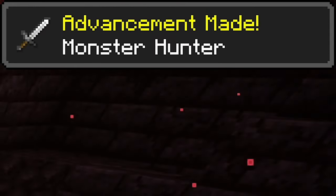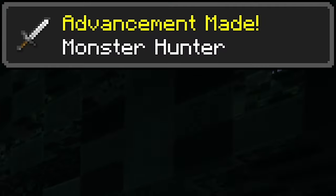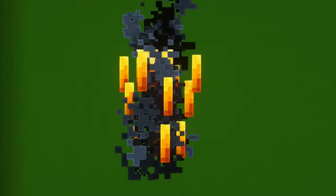To get the Monster Hunter advancement inside the Adventure tab, either you or a tamed wolf need to defeat a hostile mob, so it counts as a player kill. This includes these 35 mobs.